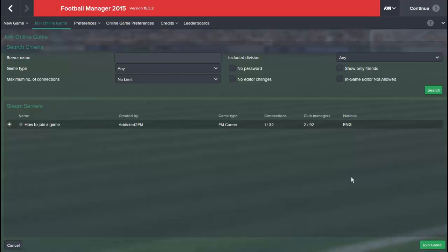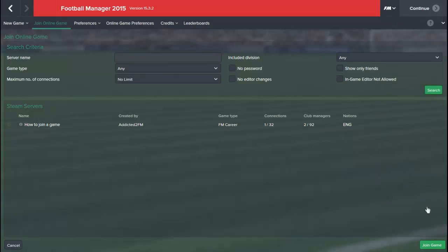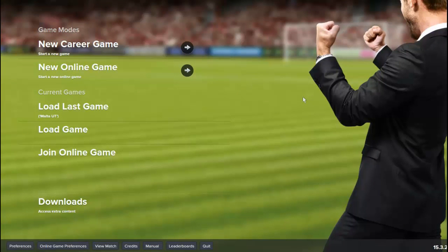Once you have joined the game, it will bring you to a status menu. To create a new manager, you want to click the FM logo and then Add New Manager. You'll go onto the manager screen and start the network game afresh. Anyway guys, that is the easiest way to set up a network game and join a network game.